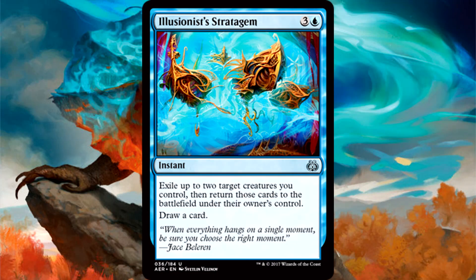Illusionist's Stratagem is 4 mana for an instant. Exile up to 2 target creatures you control, then return those cards to the battlefield under their owner's control, then draw a card. The only blue thing about this card is drawing a card — that first ability is very white. I do like it though. You get to trigger revolt easily, you blink 2 creatures potentially saving them, and it's at instant speed so it can function as a combat trick. It replaces itself too. Not the most powerful common in the set, but worth looking at especially if you're running revolt triggers or enter-the-battlefield triggers.